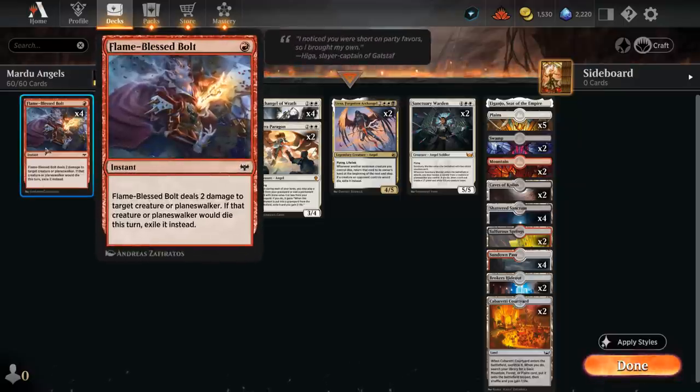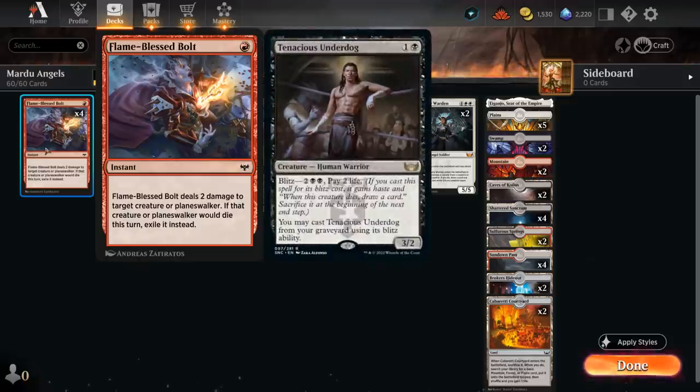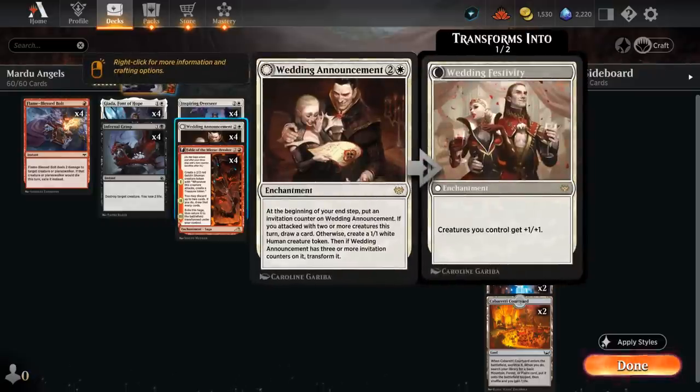The other reason to play red besides our kicker and Reflection is four copies of Flame-Blessed Bolt, a great one-mana removal spell dealing two damage and exiling a creature or planeswalker in the process, which gets rid of recursive threats like Tenacious Underdog.